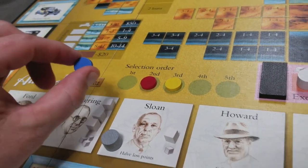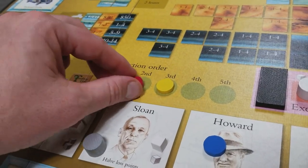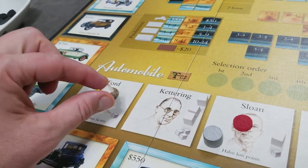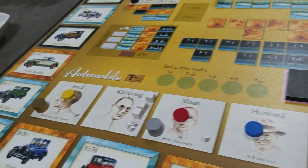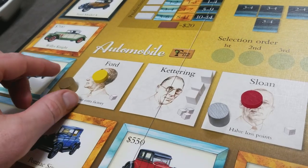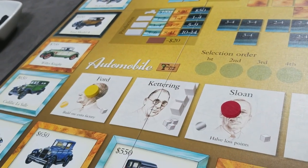So blue has to select first — let's say they choose Howard. Red decides to go to Sloan, and yellow decides to go to Ford. Players now immediately take the R&D cubes associated with their box, and this becomes the new turn order for the remainder of the round. Players can also take any special power markers to remind them to use them before the end of the turn.